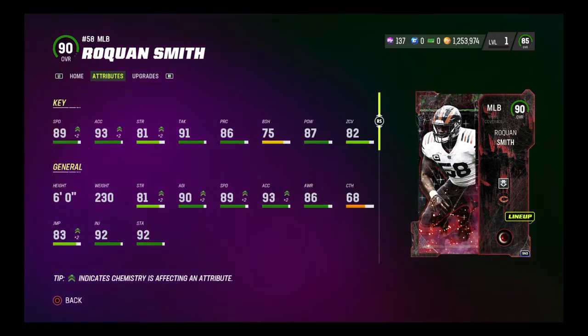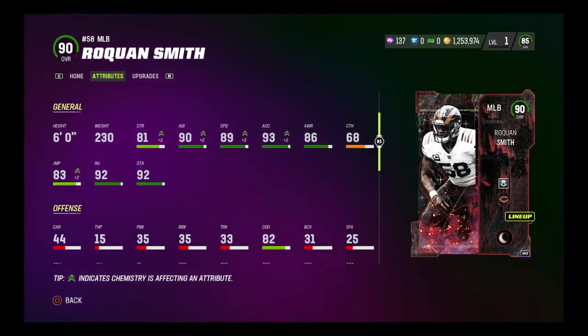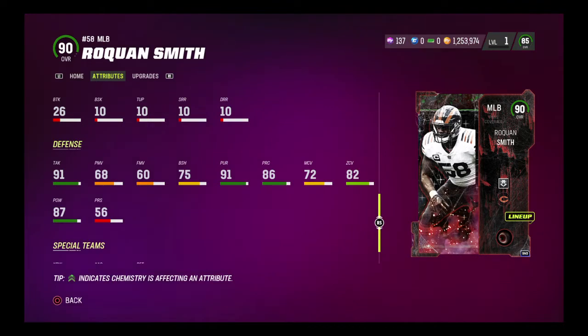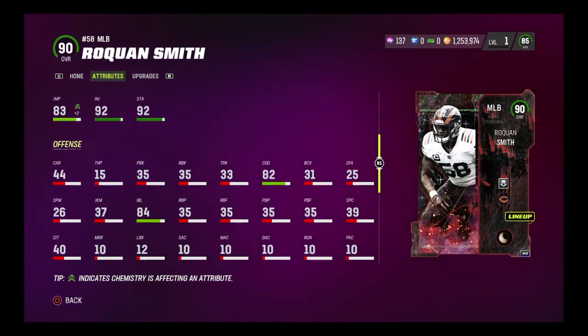With the boost, he's up to an 89 speed, 93 acceleration, 81 strength, 91 tackling, 86 play recognition. Block shed is a little lower than you'd like to see for a middle linebacker at 75. 87 hit power, 82 zone which is really nice. Only six foot tall — wish he was a little taller — but good weight at 230. Catching is 68. Change direction at 82 isn't bad for a middle linebacker. Pursuit is 91, which is really nice. Man coverage is 72, so actually a decent coverage linebacker. A good user with lurker. Very excited to play with this card.